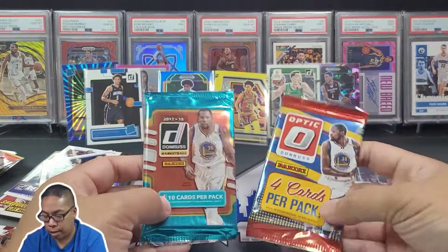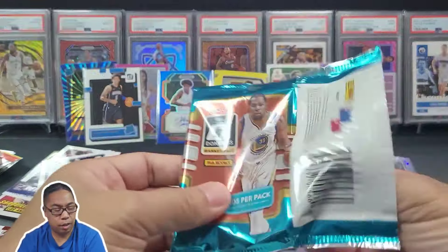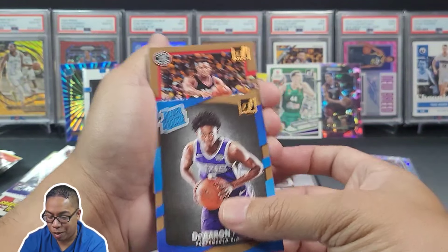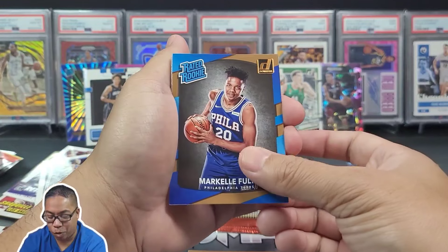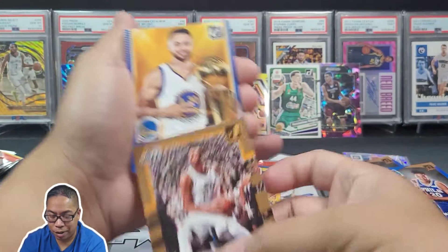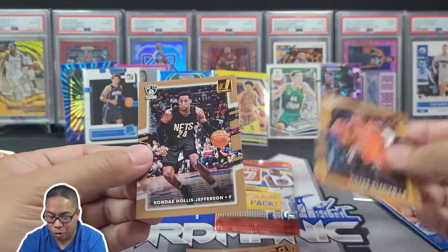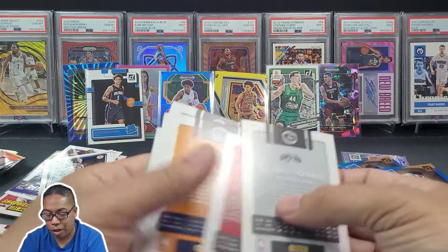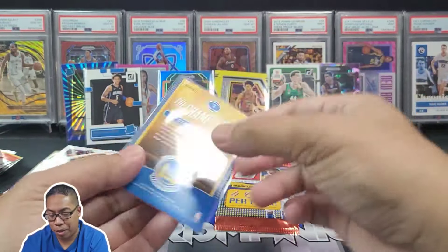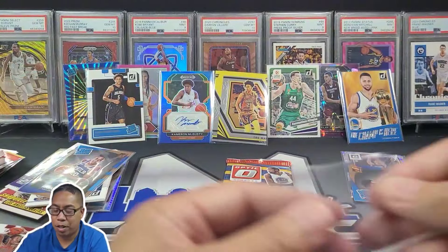We'll go Optic last - hopefully we will pull Tatum or Donovan Mitchell. 2017 hobby - Kawai Leonard in those Spurs jerseys! De'Aaron Fox - here we go, top rookie, we'll put him off to the side. Kyle Lowry, Marquez Fultz - what was he, the number one pick? Rudy Gobert. Steph Curry - champ is here! Definitely digging that. Reggie Jackson, Kristaps Porzingis, Victor Oladipo, and Rondae Hollis-Jefferson. Really really happy with this box. That Steph - champ is here - put him right next to his boy Clay.